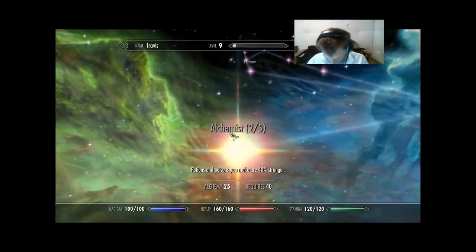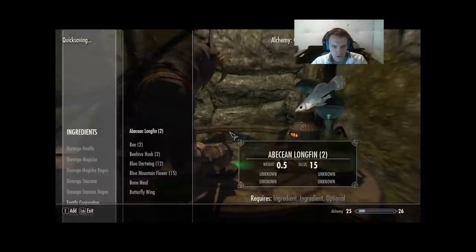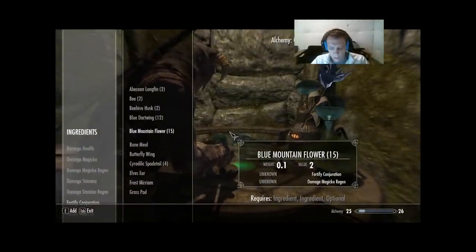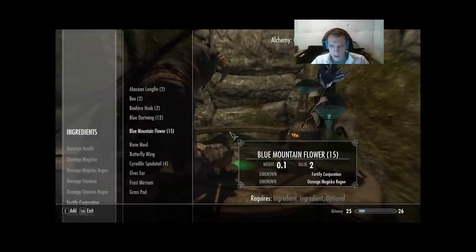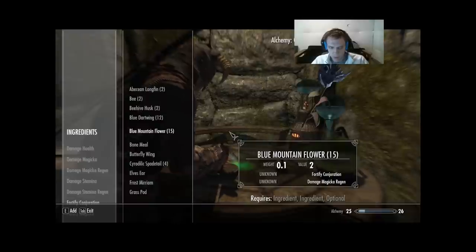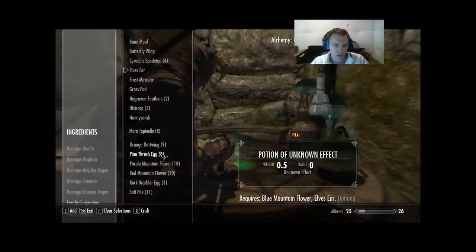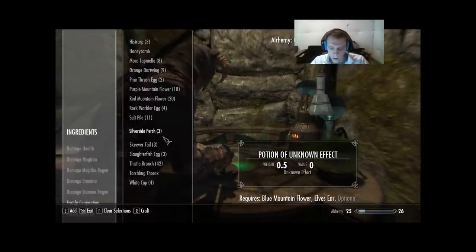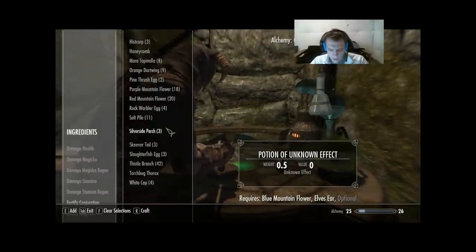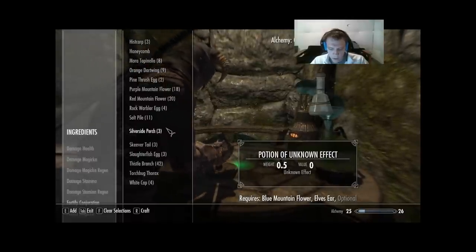Awesome. Let's save and get back to it. I think I miscounted some ingredients somewhere — let me fix that right quick. Blue Mountain Flower, Hells Ear. Should be two Spider Eggs left — no, we're out of Spider Eggs. Yikes. Yeah, one of my numbers was wrong, sorry about that. But no worries, we can get it fixed.